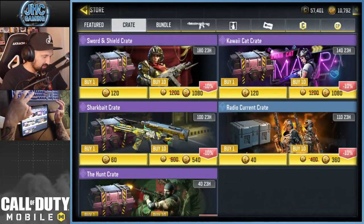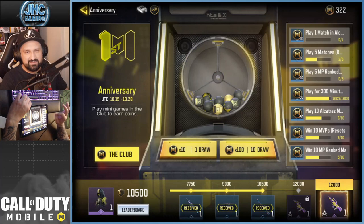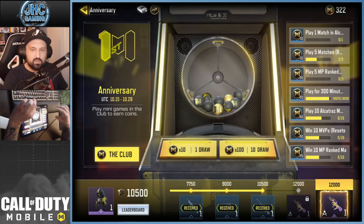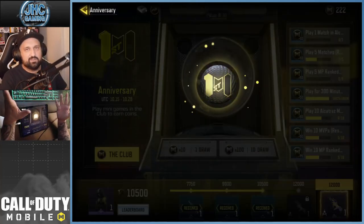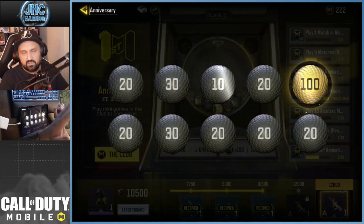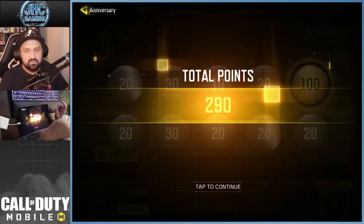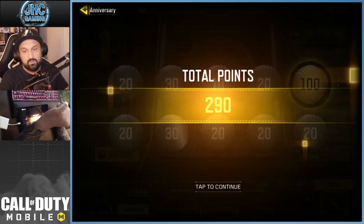That extra 50% is absolute madness. There's an event going on right now called the anniversary event — about 8 days left until October 28. When you play, you earn coins, and with coins you can spin the machine. If I spin 10 draws, on average I'm getting around 300 points. But imagine every time you spin you get 50% extra — so instead of 300 you'd get 450 every time.